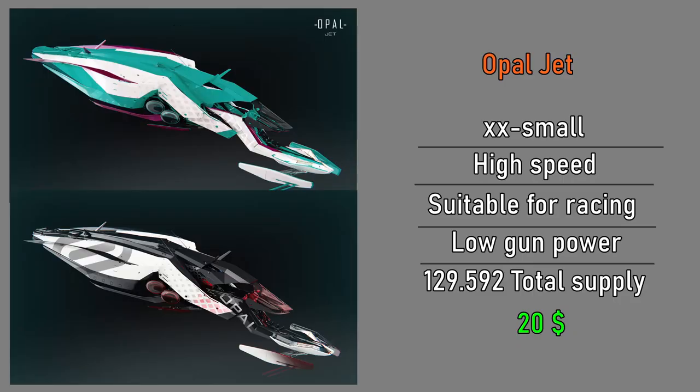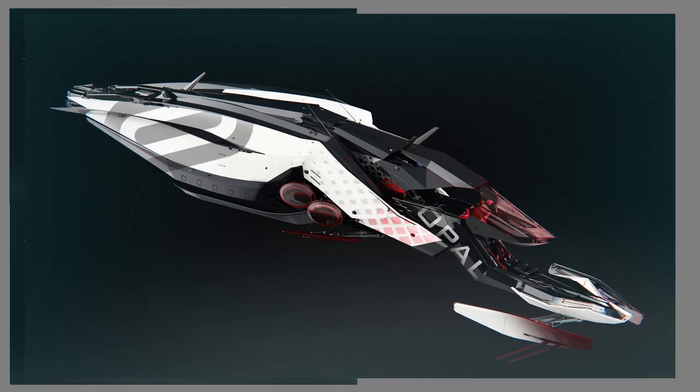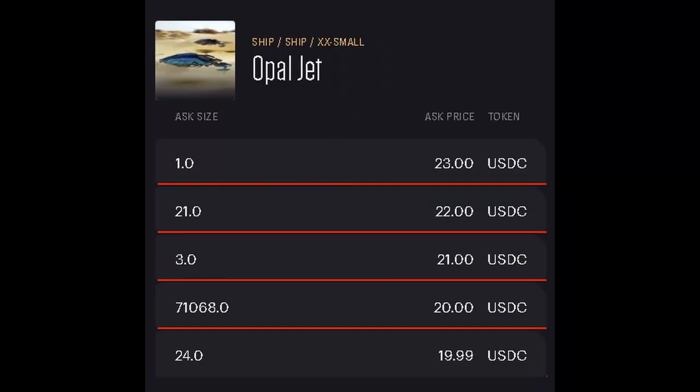The name of our first ship is Opal Jet, one of the smallest ships in the game. You can use this ship in races and there is a little bit of gun support. My guess is that in the races there will be fighting, which is why most ships have guns. There are 129,592 of this ship and its current price is $20.